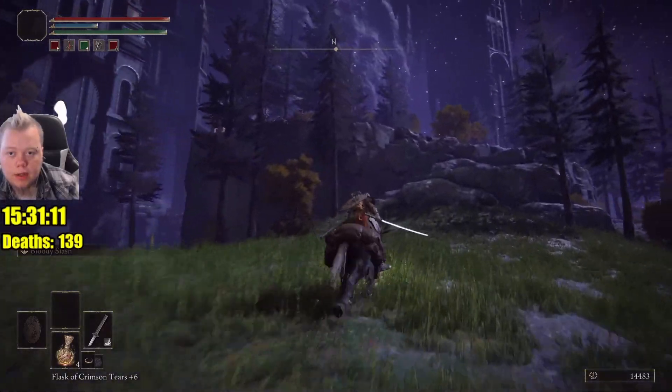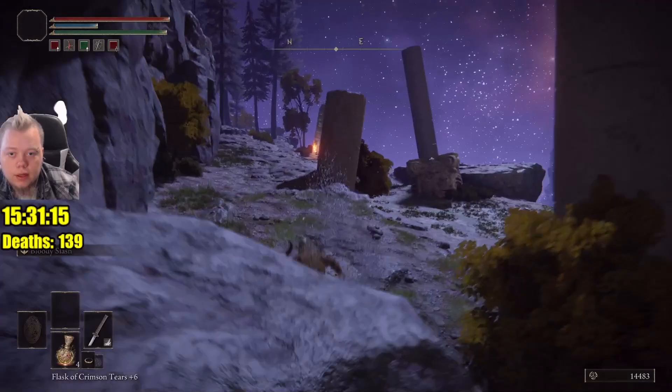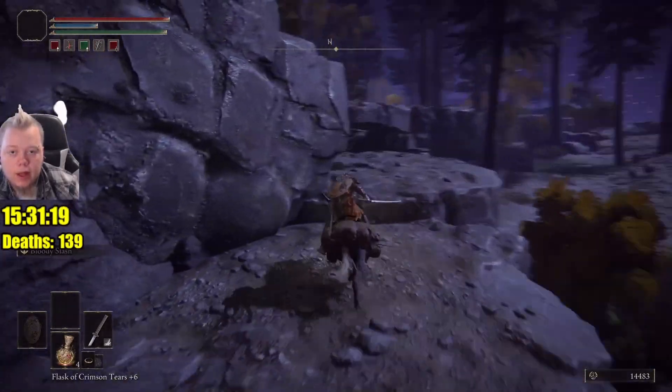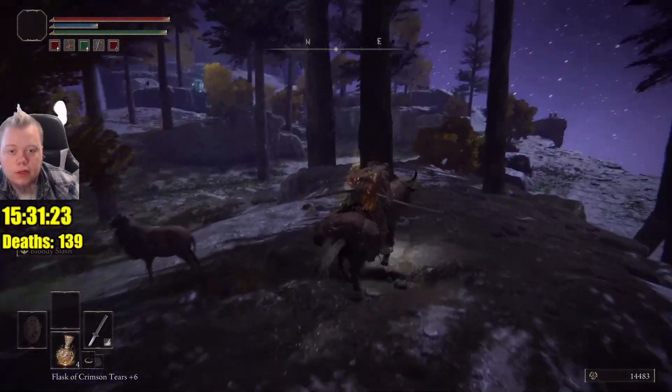Seventh on top of that hill on the left — if you can see right there, you just got to jump up these rocks and get to it. And the eighth happens to be right there. After you light up all eight, you can just go back to those stairs, go up them, and you can get teleported to start that fight.